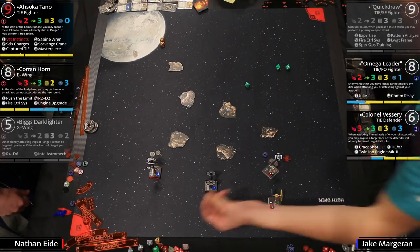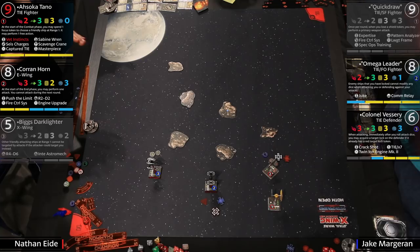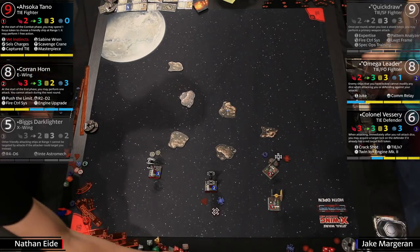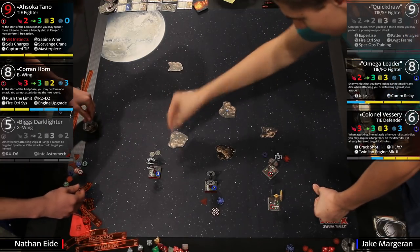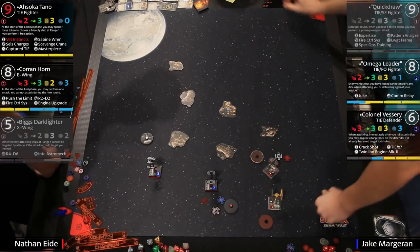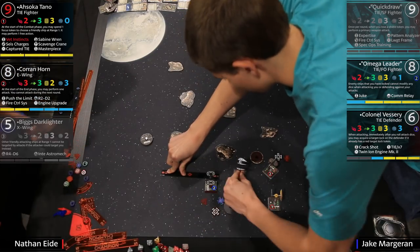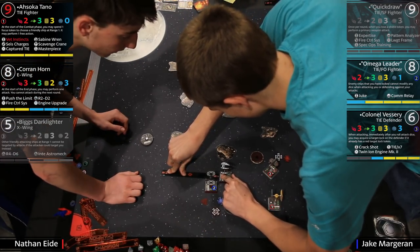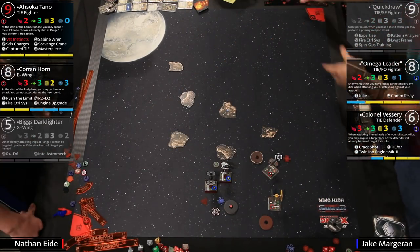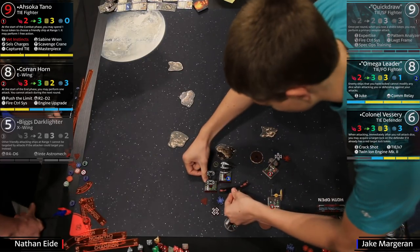That's going to open Corran up. Does the double shot happen? This next round he's probably going to fly past Omega and then get a shot. Nathan is making the choice. Normally right here Omega could attempt to bump Corran — aggressive flying! That's really aggressive. Do you think Nathan expected that? I think he thought Corran was running. The key thing is that even if you want to make Corran bump to deny his tokens and attack, Ahsoka being there means if Omega bumps her, she can give Corran an action.